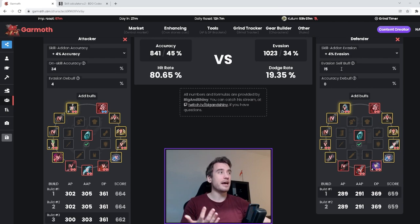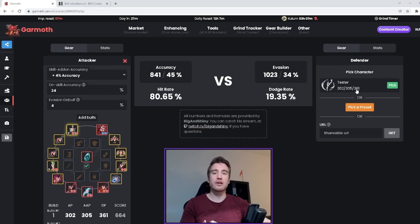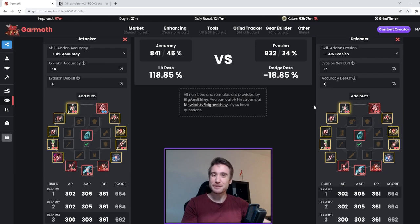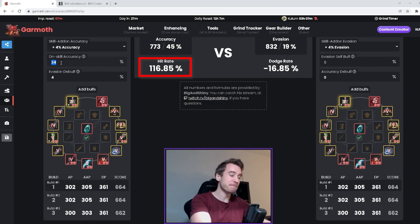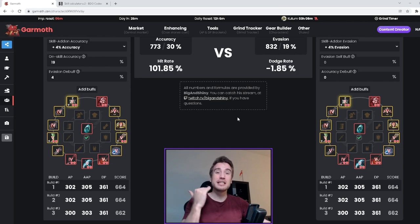We can also check how much accuracy you actually need to kill a DR build. We're going to change the target to the same build as we're running — so how much accuracy do I need against an equally geared opponent? If I'm playing Musa I don't have the 15% evasion buff, so we can remove that, and suddenly we are already super overcapped. If we go for the full human damage build, we could even remove the E-buff and we'd still have 100% hit rate against an equally geared opponent.